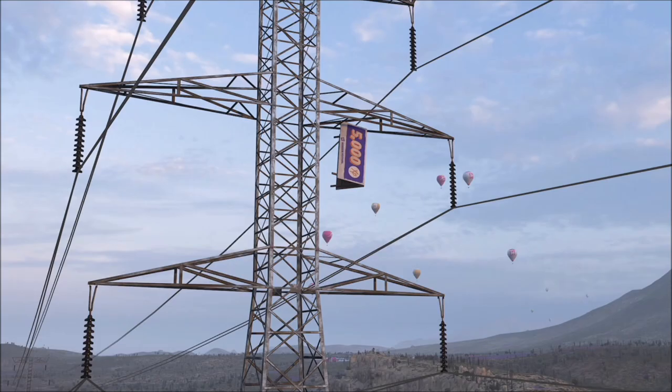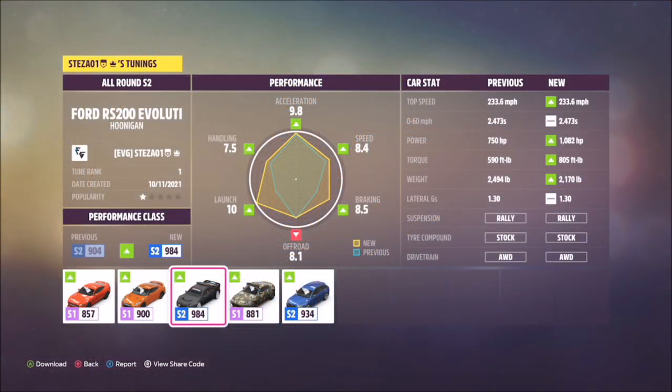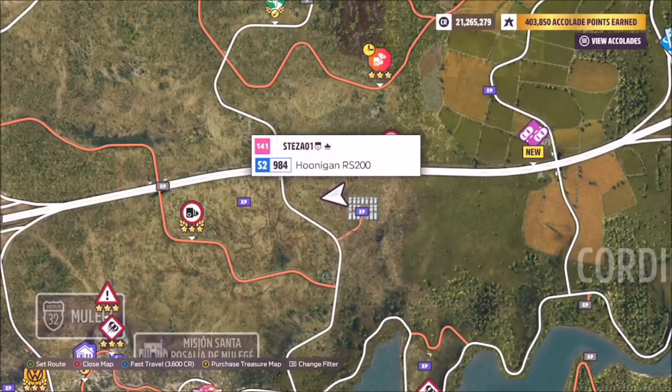Hello and welcome back to the channel. Today I'm going to be showing you guys how to smash that incredibly annoying 5000 XP board that is just dangling off the pylon. The car I used was the Hoonigan Ford RS200 — the sharecode tune is on your screen now. I use this car because it's a pretty good all-rounder, but there's a wide array of cars you can use.